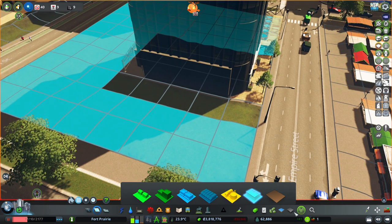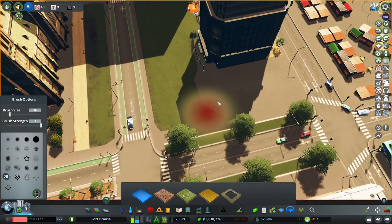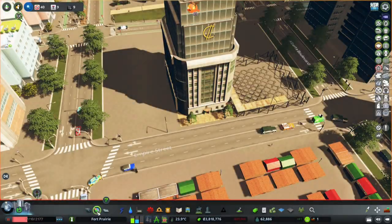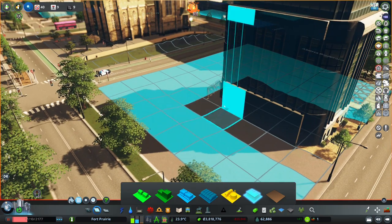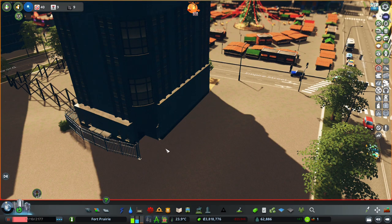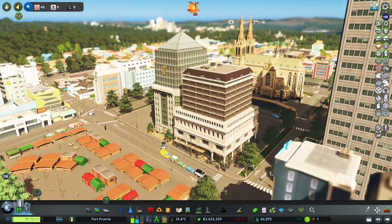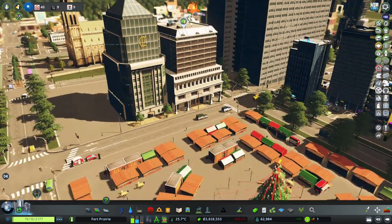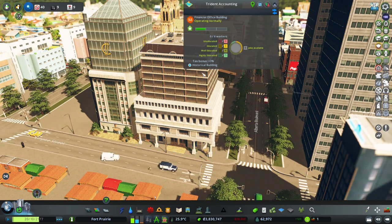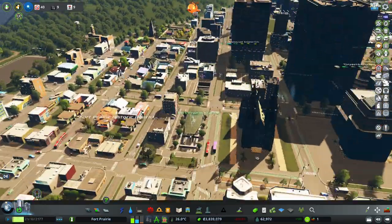We'll fill the whole block with office zoning. Around the back we need to detail this block - leaving one space so garbage trucks can squeeze through the side. Looking closely, there's a gate right there on the building, so garbage trucks need to swing by on the side. This is a cool building - it looks like an addition onto an older building, and we are in Historic Fort Prairie, so let's keep it around.